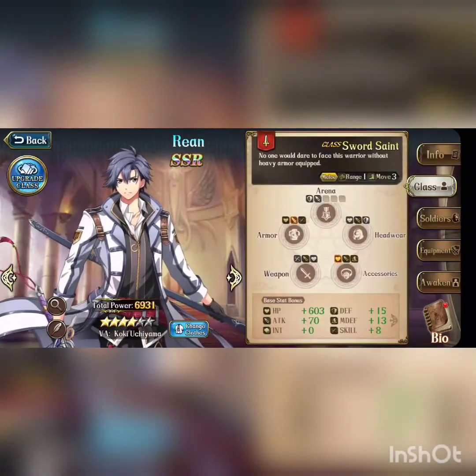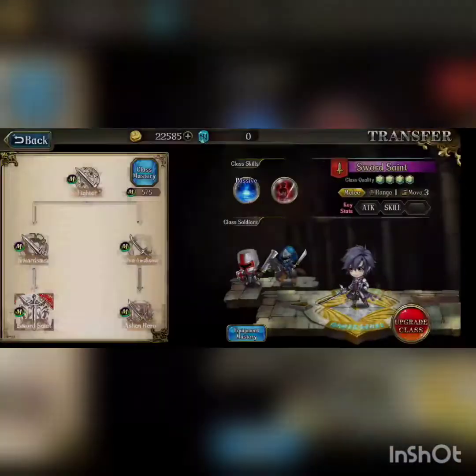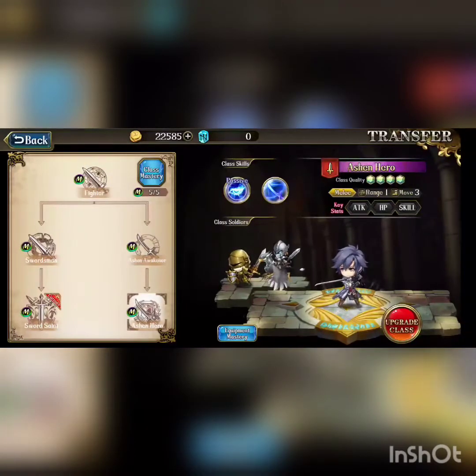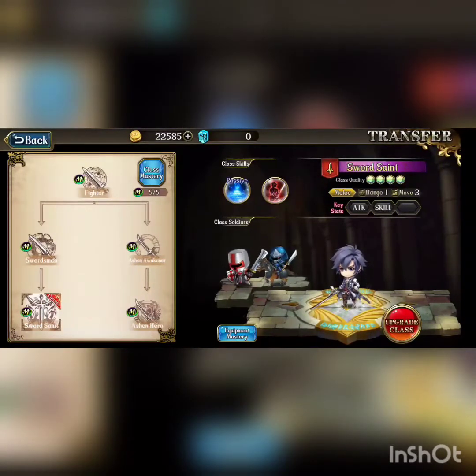Now let's talk about his classes. As advice, you first make him Ashen Hero — that also unlocks his attack bonds. Then you put two runes in him and make him Sword Saint, unlocking his final class. The final class also unlocks his HP and Death bonds, so there will be no problem with bonds.